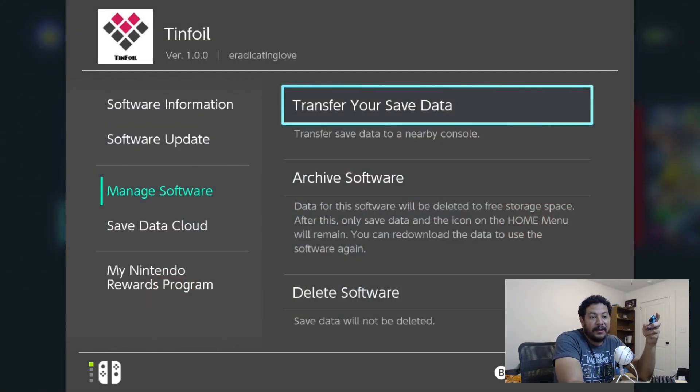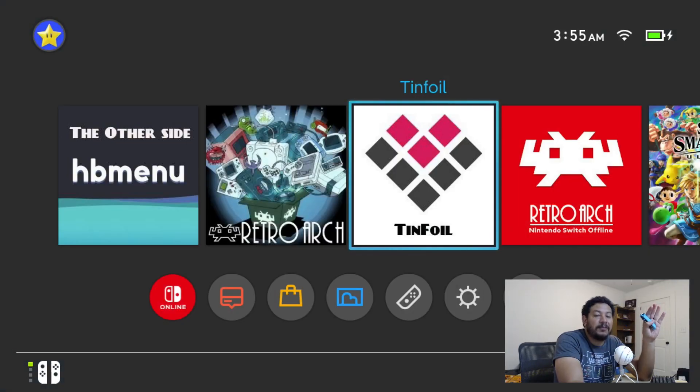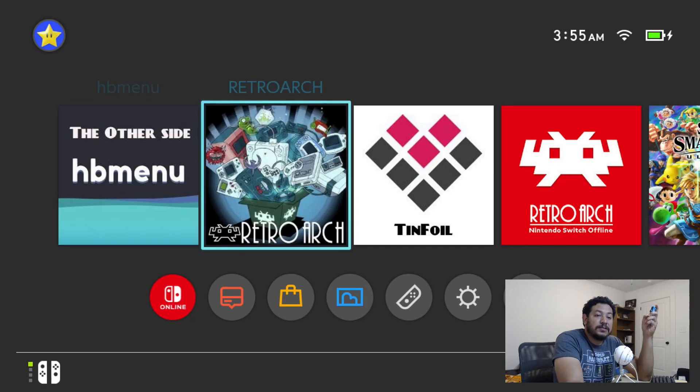With Tinfoil, if you already have Tinfoil on your home menu you're going to want to remove the old version first. Locate it, press plus over it, go to Manage Software, then go down to Delete Software and delete it. After you have no more Tinfoil, go ahead and use the files provided in the description. I'm going to be very vague on these parts because I don't want to get in trouble. Once you've added the files provided, they will look like this specifically - if they do not look like this then you most likely have the wrong ones. They only work with this version of Atmosphere.